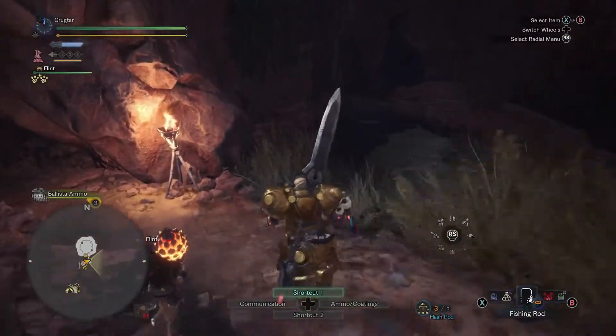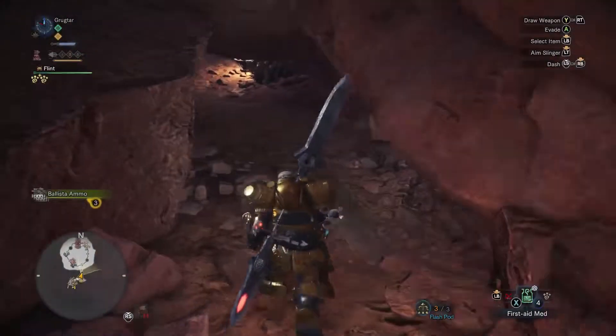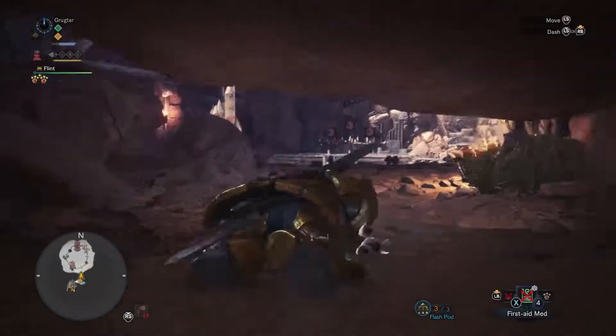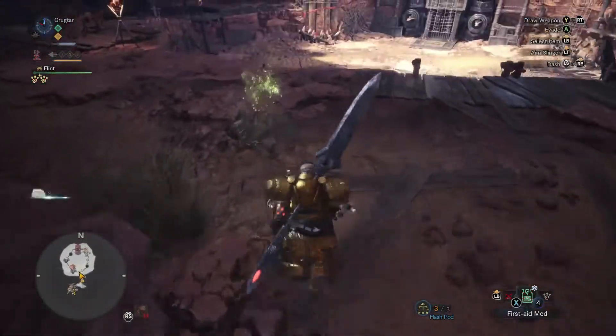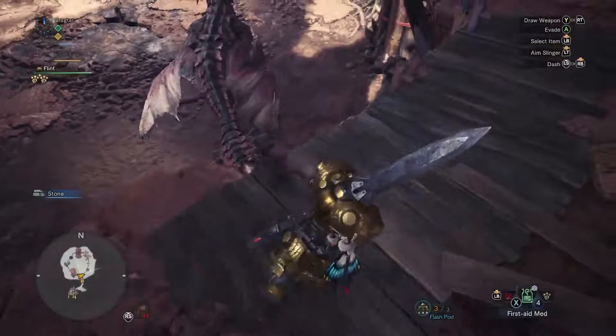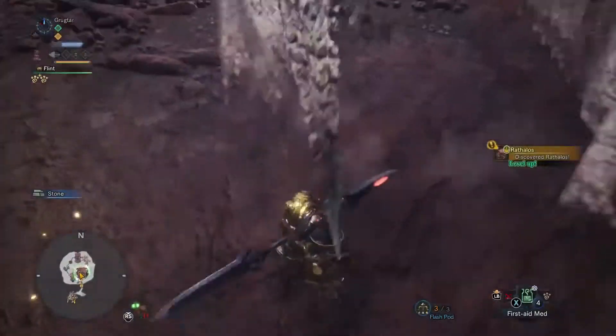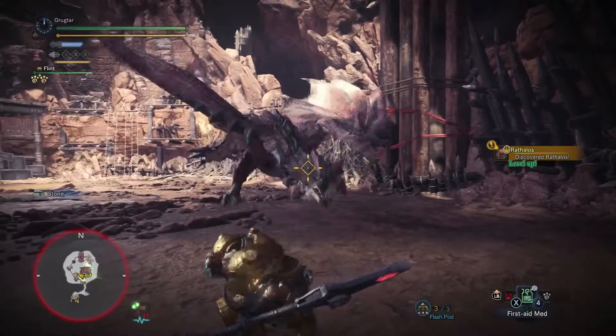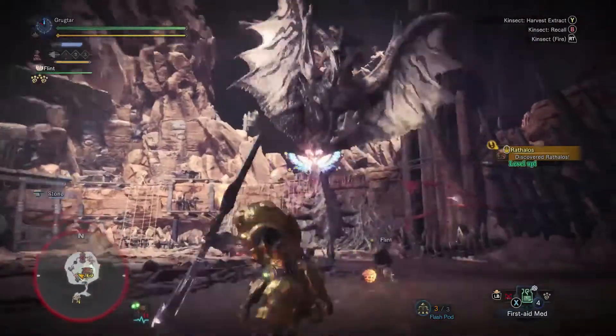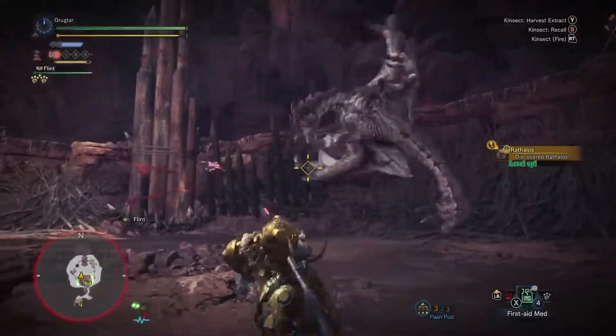Flash Pod's gonna be great in this combat, because we will be able to knock our buddy here out of the air. We got Flint on the Flash attacks. There we go. Starting her off strong. We did miss just barely. Come on back, Bug.